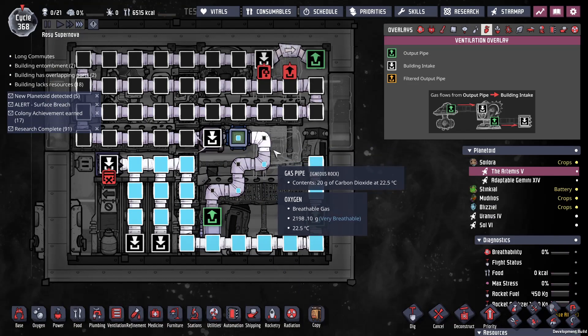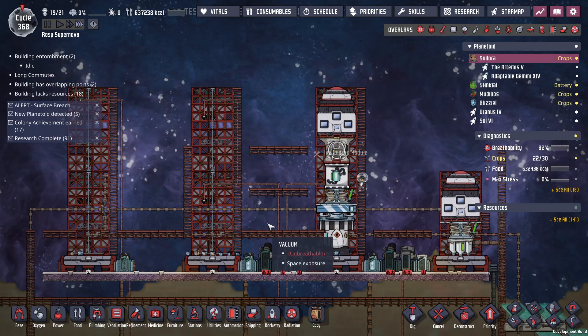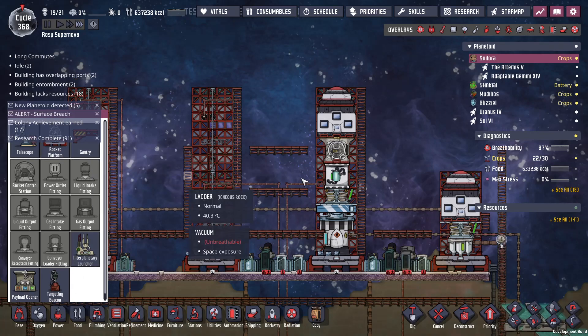I haven't actually checked the pipes in here in a while - the pipes are full. This is the rocket that's on the ground, getting it ready. They have gantries now; I don't know what they're for.